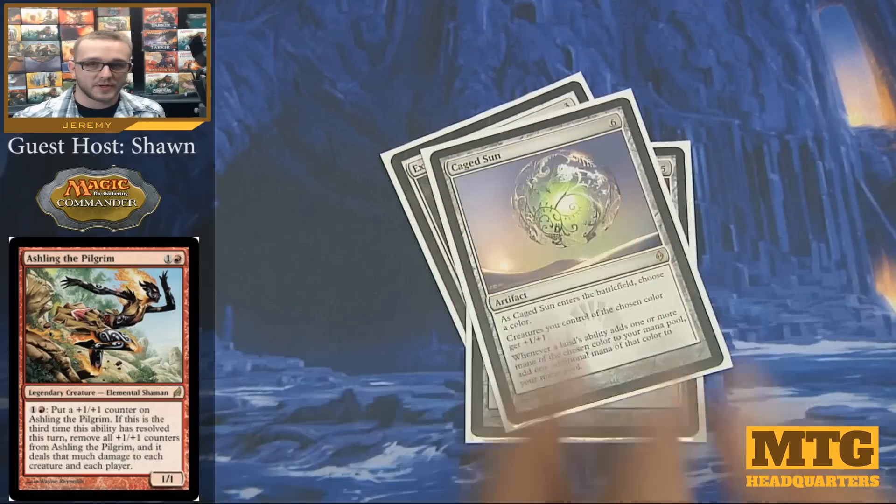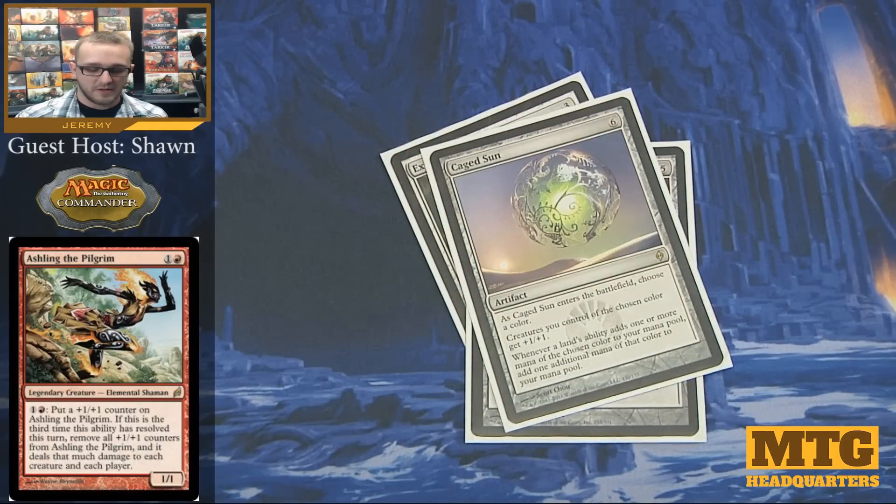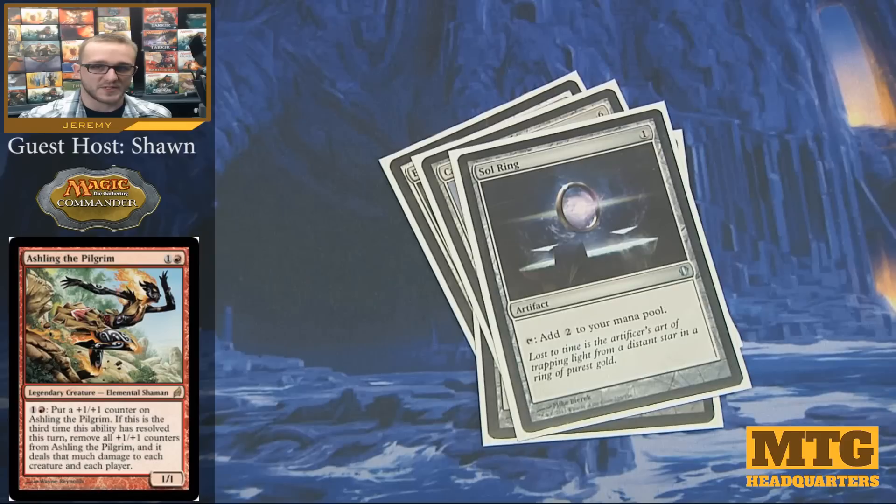The next artifacts are some different kinds of cards for different reasons. We're going to start with our non-equipment artifacts. We're going to have Sol Ring, which is pretty self-explanatory — just one mana to put it out, you get two mana in return. It's instant acceleration that any deck can take advantage of.